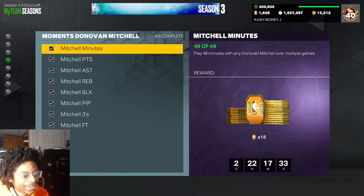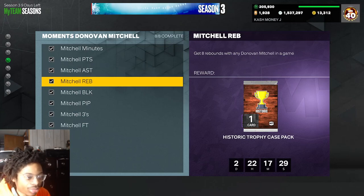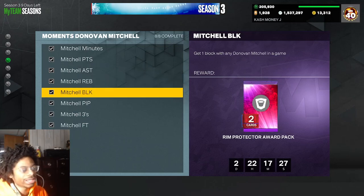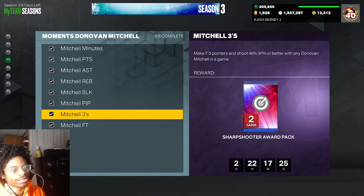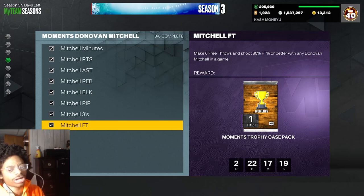The agenda requires 71 points, 11 assists, 8 rebounds, and 1 block with any Mitchell. Also 24 points in the paint, 7 three-pointers, and 6 free throws. Before I hop into the gameplay, I'm gonna show y'all how to get the one block requirement.